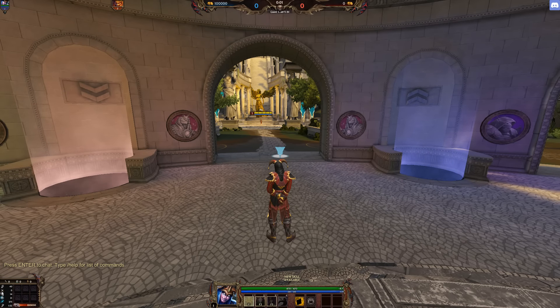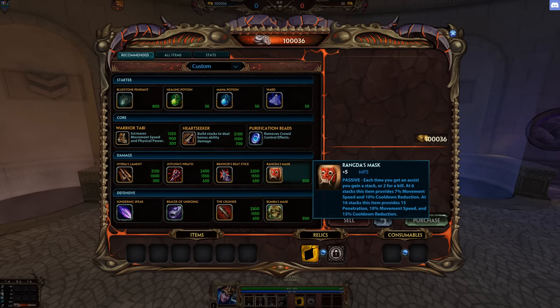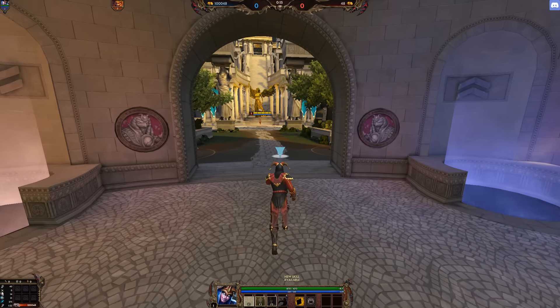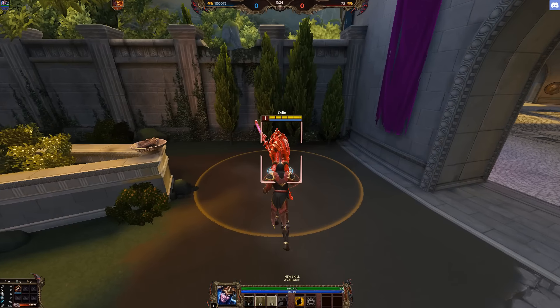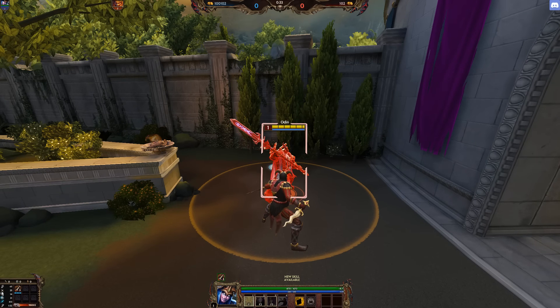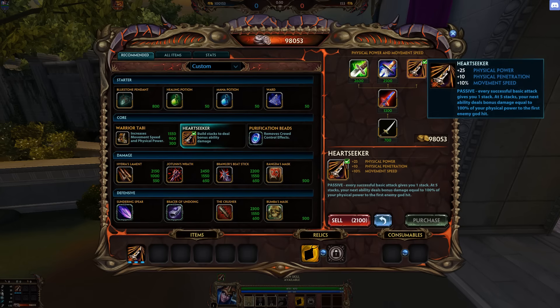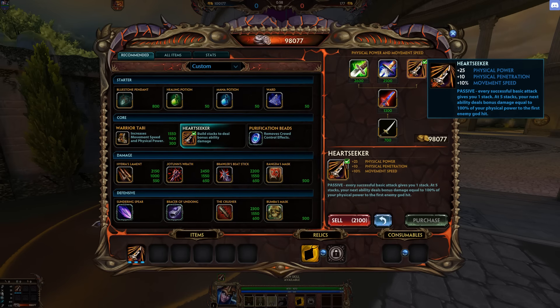Before we get started, let me talk about why this video has not been uploaded. The main reason is because the item Heartseeker and the starter item called Rand Mask were bugged. Loki's 1 and 3 did not proc Heartseeker, and that got me so upset. I posted on some forum saying Heartseeker isn't proccing on abilities 1 and 3. People said it's not supposed to proc on self-buff abilities that also deal damage, like Arachnese 1. But that doesn't make sense given the description. I was right — it was a bug, it was not intentional, and now they fixed it. So Heartseeker is now a viable item for Loki; in fact, it's a core item.